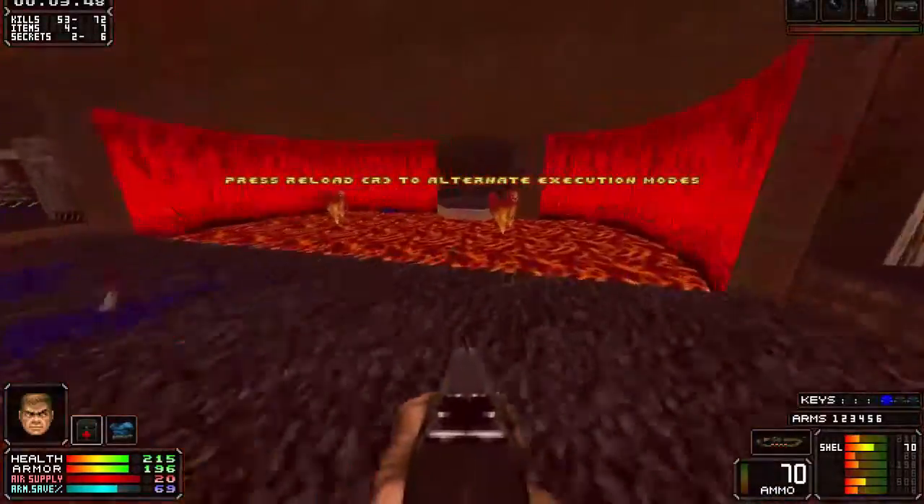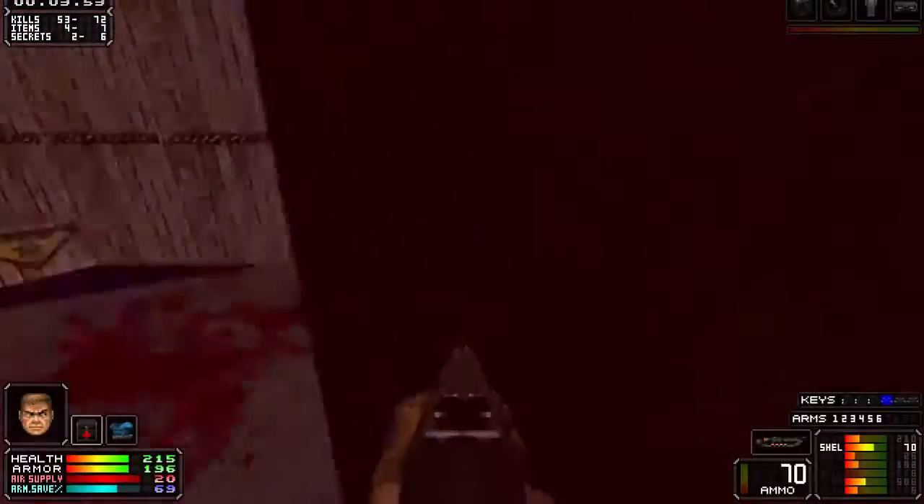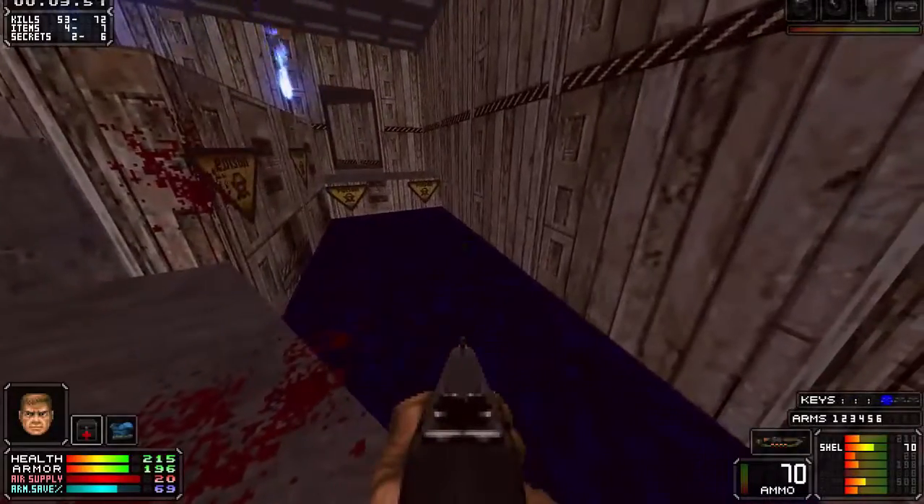You can also just take the shortcut through the lava if you want, it doesn't really matter. Also, don't fall in here. There's nothing down there. You'll be stuck forever and you'll die.